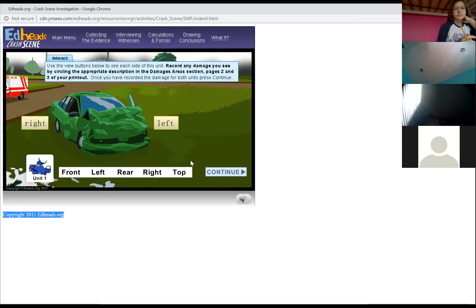So we're all back here. The first page — the evidence selection — where it said the blue car: is everybody there? So what we do is we click on the car, and then it tells us to use the view button below to see each side of this unit, record any damage by circling the appropriate description damage areas in section pages two and three of your printout. Once you've recorded the damage for both units, press continue. We don't want to hit continue until we have all the information.